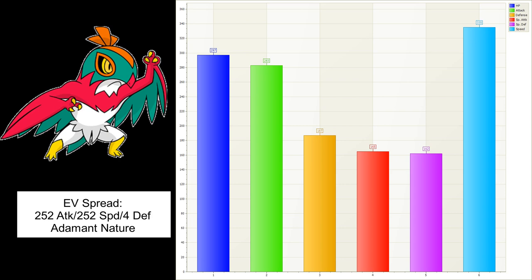Swords Dance is there because at 283 Attack, it's not that great - Swords Dance just kind of boosts its attack a little bit to make it a more threatening mon.